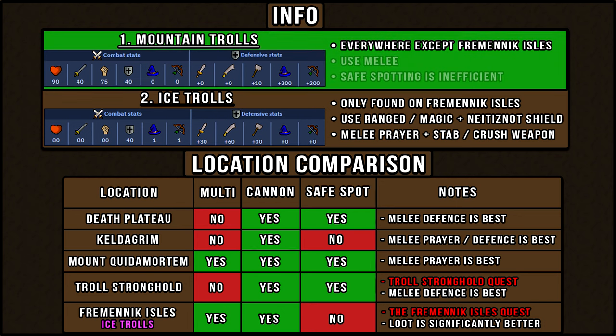Mountain trolls are found at all locations except for Fremenic Isles, which are ice trolls that have different stats. Against mountain trolls, you want to use a melee setup. Although you can safe spot with ranged or magic at some locations, mountain trolls have very high magic and ranged defense, so it's not very efficient to use these attack styles against them.